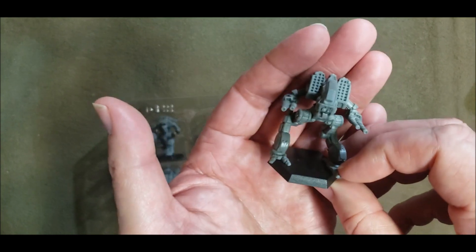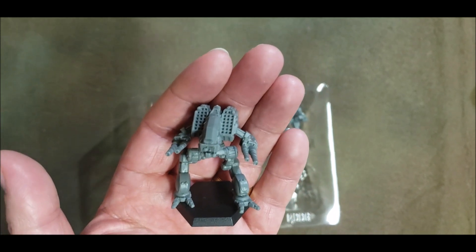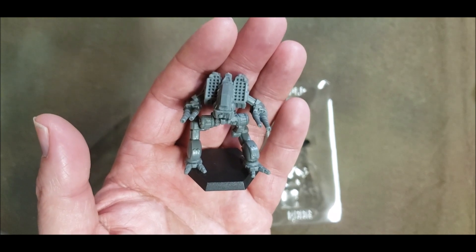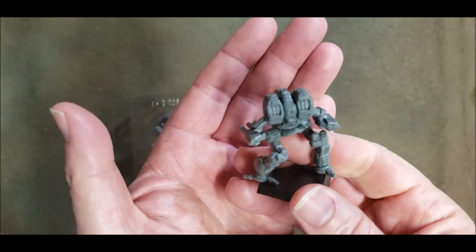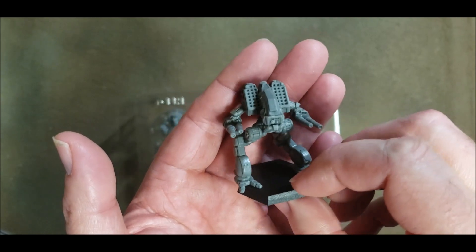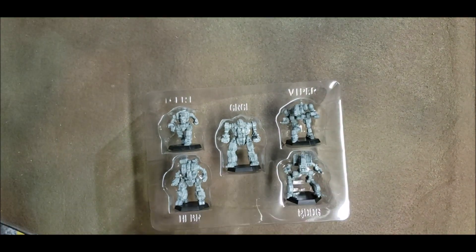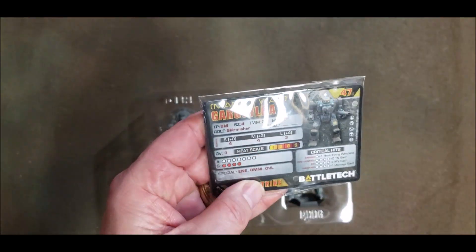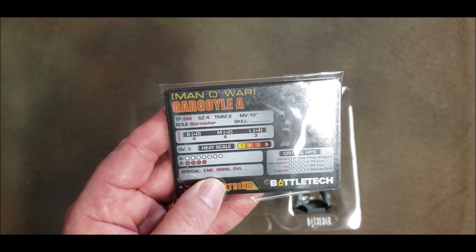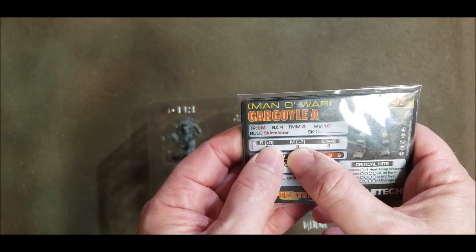One of my favorites — I like the 60-tonner. This works really good. You arm this thing up with nothing but SRMs, a large laser, and an ER medium laser, and the thing rips things to pieces. You can also add a target computer, so for a total of six tons you have a nice little addition. There's the Gargoyle Man o' War card.